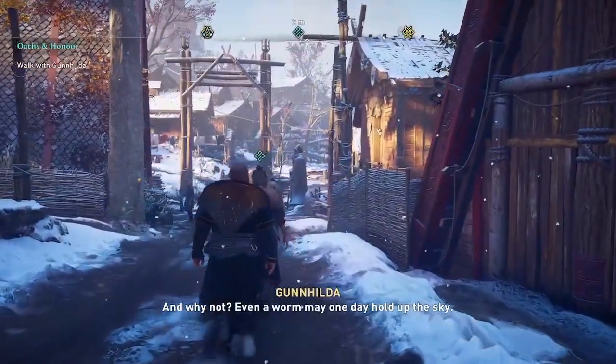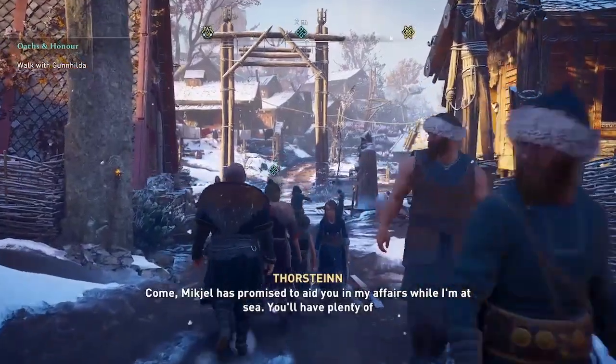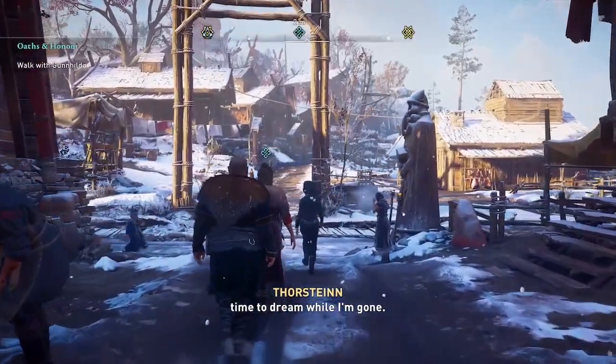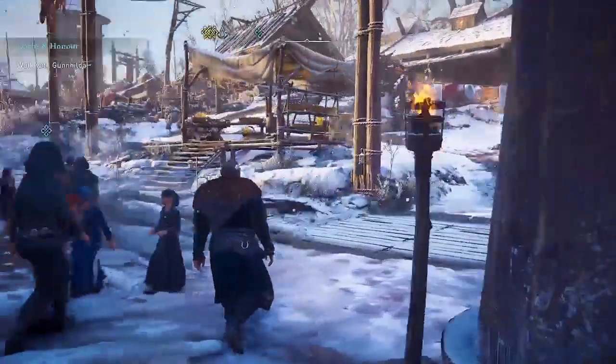Welcome to Assassin's Creed Valhalla. Amber here with another video on the Discovery Tour. Here are three tips on how you can complete quests more quickly and unlock the new gear, including the new armor set and short sword, as fast as possible.